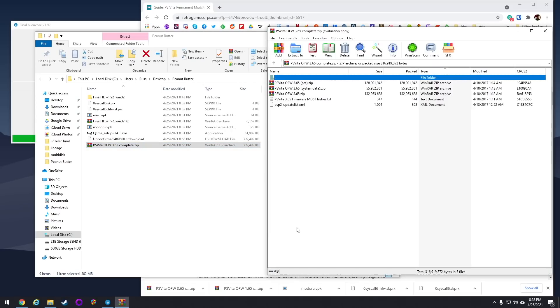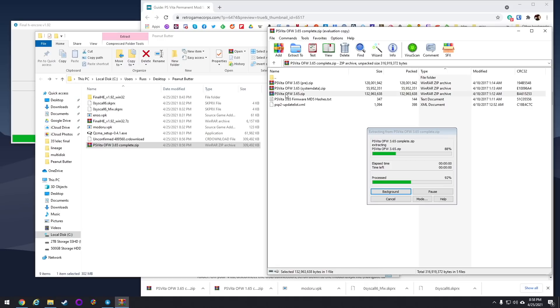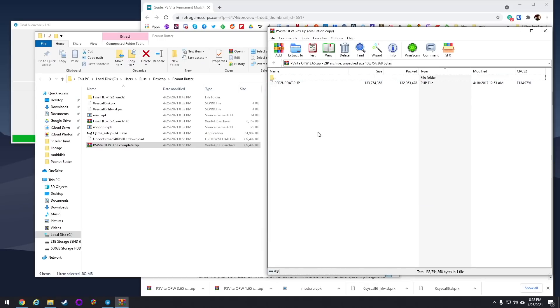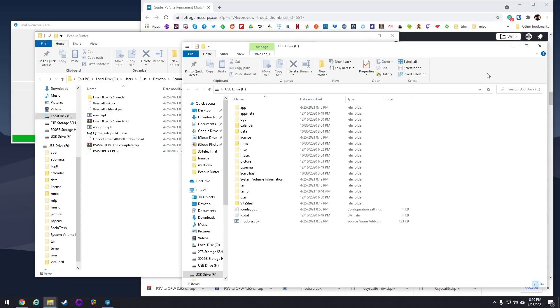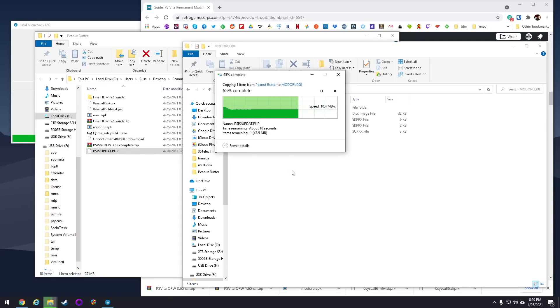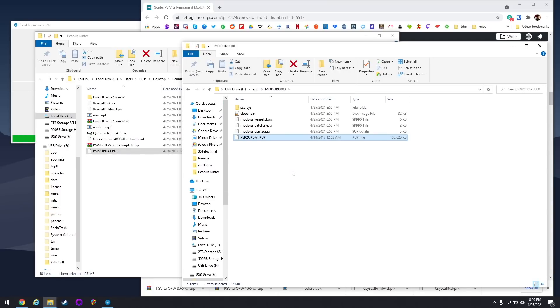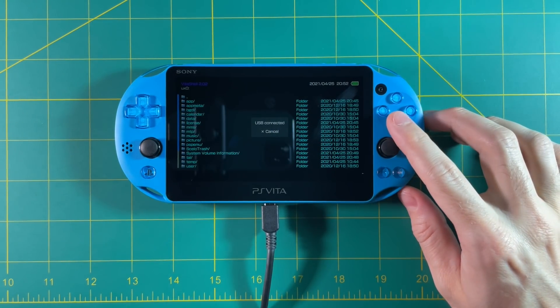Now go to your PS Vita official firmware file, open up the zip folder, and then there's another zip folder inside that just says 'official firmware 3.65.zip.' Open that up again and there you have your PUP file — this is the actual update file for the PS Vita. Move that over into the peanut butter folder. Then on your PS Vita folder, go into the hidden app folder, and then the folder that starts with the word Modoru. Drag over that PUP file — this is going to allow Modoru to run a downgrade down to 3.65. Once that's been moved over, go ahead and close out the USB connection and unplug your device.